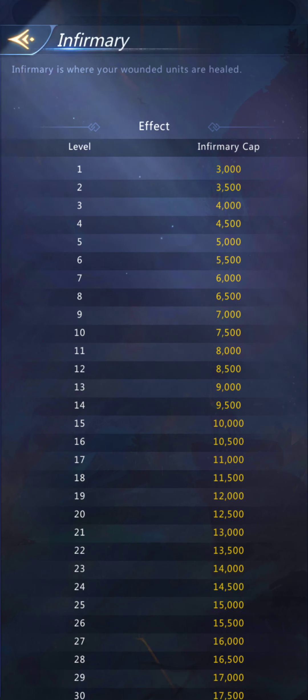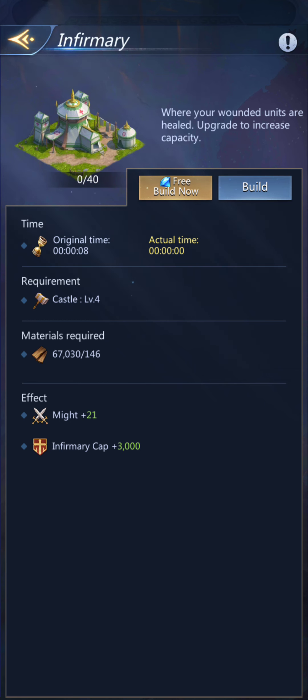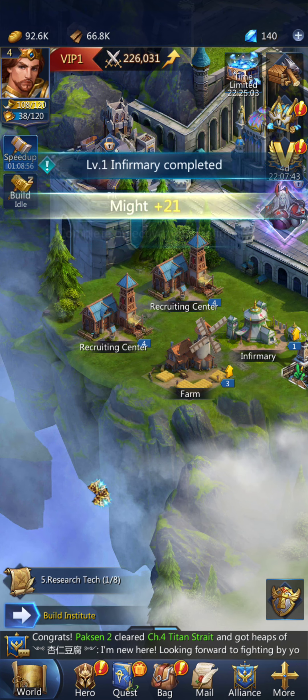If you hit the little exclamation mark in the upper corner, you can see that a level 1 infirmary gives you 3,000, and these do stack. A level 5 infirmary gives you 5,000. If you had 2 level 5 infirmaries, that would give you 10,000. Let's get that built.